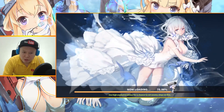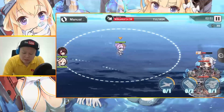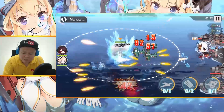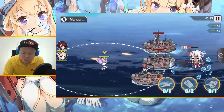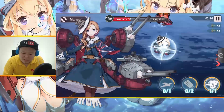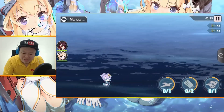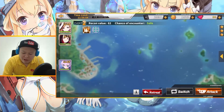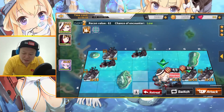This is the second fleet, only 21 oil cost. My Hood is still low level — she's still kind of weak. But my Javelin is strong enough. One Javelin is enough — look at the damage, already pretty good. My Javelin is almost level 90, and I don't have enough gold to limit break. I really need gold.